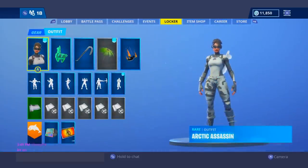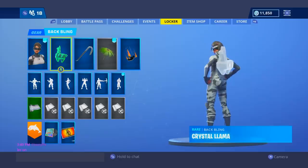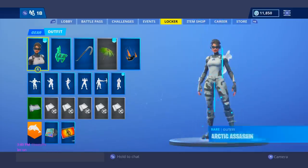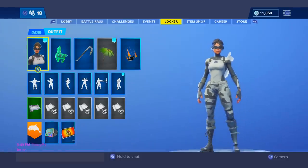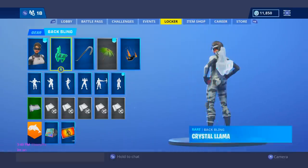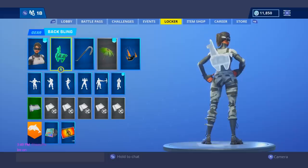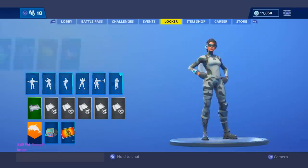Moving on to my number 14 spot, I gave it to the Arctic Assassin with the white Crystal Llama. I feel like this back bling really stands out on her skin — she has a pretty dull color scheme of white, gray, and black. And then this blindingly bright white color on this back bling looks amazing. It really stands out, but it also fits in with the color scheme at the same time. This one is one of my favorite combos I found.